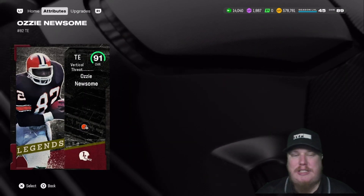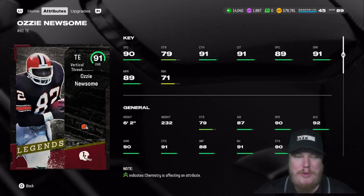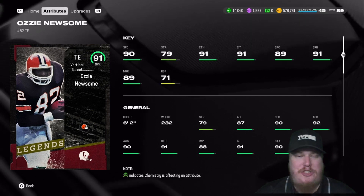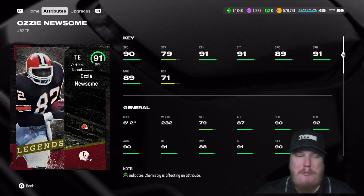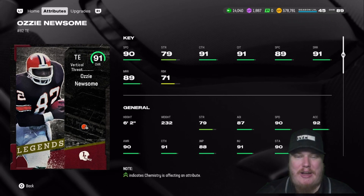Our second and final legend this week is the Vertical Threat tight end Ozzie Newsome of the Cleveland Browns — the Wizard of Oz — coming in with 90 speed, 91 catch, 91 catching in traffic, 89 spec catch, 91 short route running, 89 mid route running, and 71 run blocking, which leaves a little to be desired. But this card is absolutely going to be on my theme team. What a card for Ozzie Newsome — glad to see him in the game.